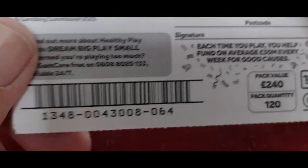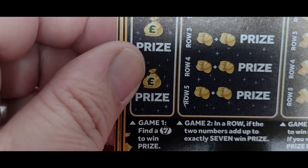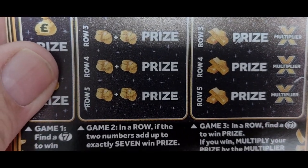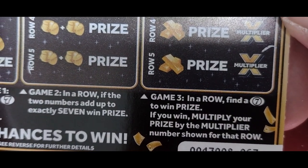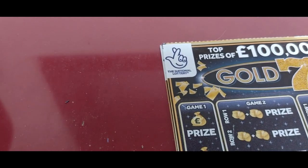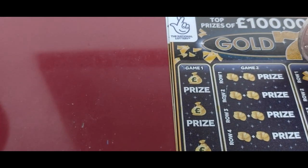This card is number 063. Apparently you have to find a seven in Game One to win a prize. In Game Two, add two numbers up to make seven to win a prize. And in Game Three, find a seven to win a prize, then multiply your prize by the multiplier in that row. New card to me folks, let's have a go and see what we've got.